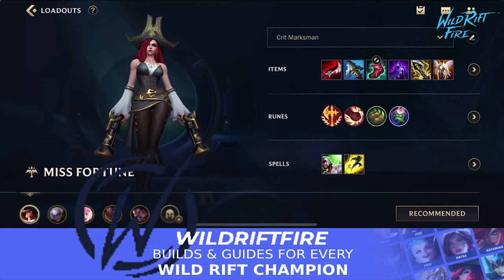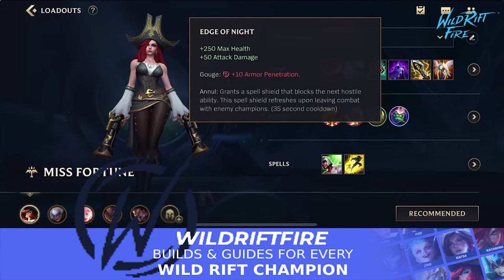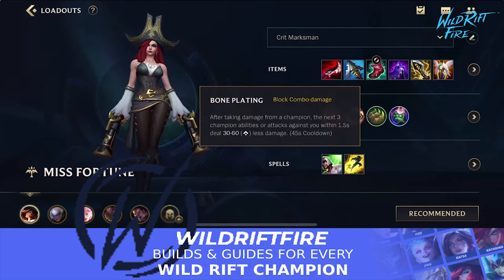Miss Fortune's build here is more of a lethality armor penetration build. There are loads of different ways you can play her — with Manamune, or a crit-oriented build with Stormrazor — but I tried out the lethality build because of the new item Edge of Night, which gives you maximum health, attack damage, and armor penetration. A really nice part about Edge of Night on Miss Fortune is that it grants a spell shield that blocks the next hostile ability. This spell shield refreshes upon leaving combat with enemy champions and has only a 35-second cooldown.